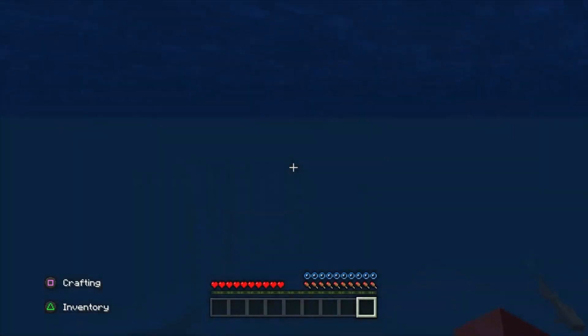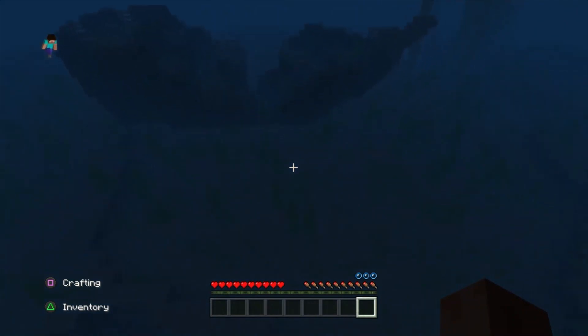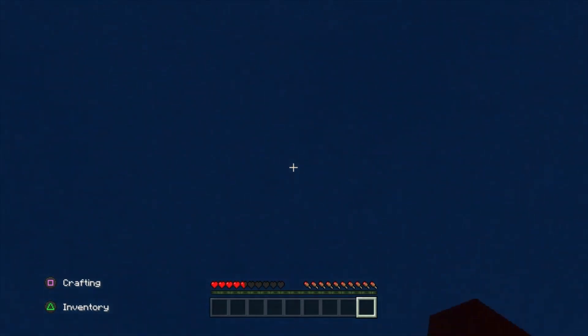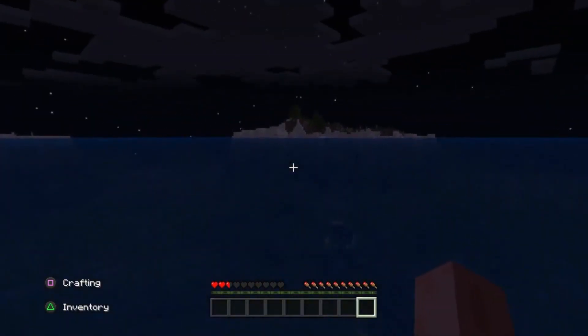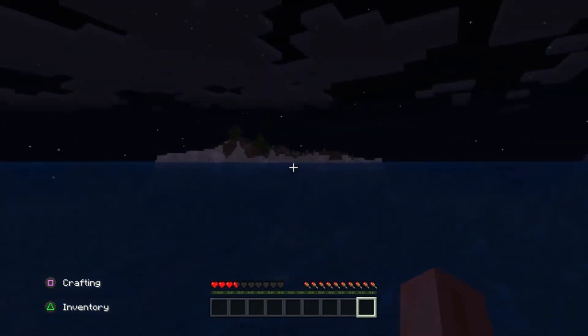Looks like we're pretty much in the go here. Let's see what's down here — we got some dolphins. Looks like we got a boat down here, let's check that out. Taking a few hits here. Are we gonna make it? We made it, just barely, but we made it. We got some buildings down there. Okay, we gotta find our island — I think we made it.